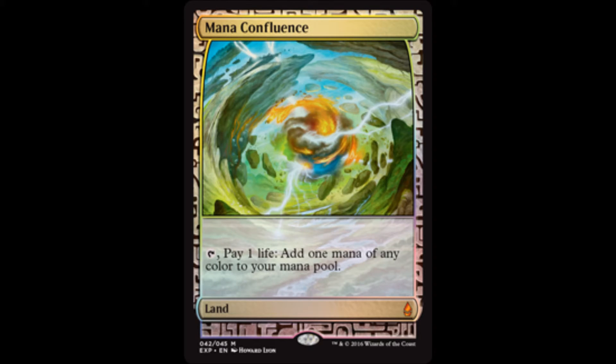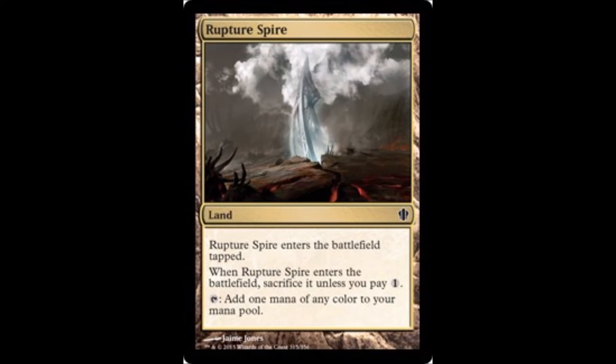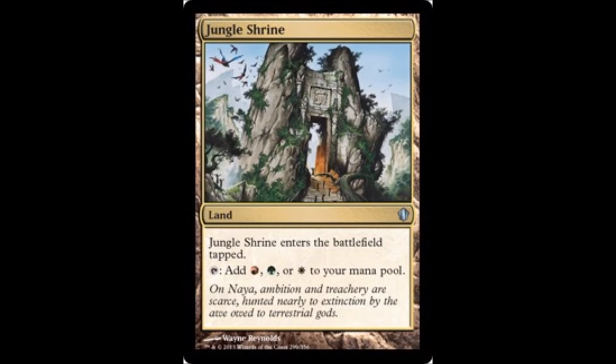Mana Confluence is another Command Tower that hurts you a little bit every time you use it — you can also replace it with City of Brass. Opal Palace: when you cast Marath and can give him more counters that can be doubled, you want to do that. Rupture Spire is kind of like a weaker Command Tower but does get you any mana you need, which is great for mana fixing. Jungle Shrine comes into play tapped but taps for whatever you need, so it's easy to include.